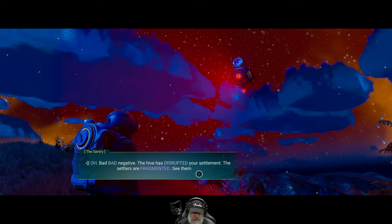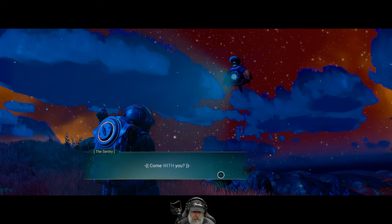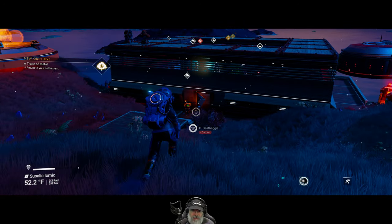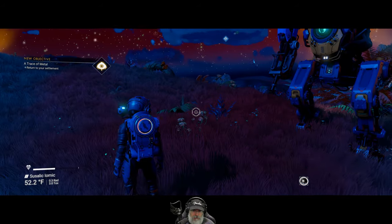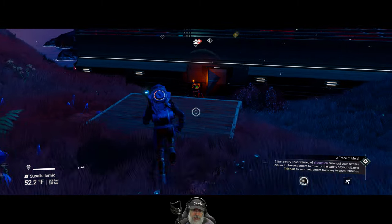The hive has disrupted your settlement. The settlers are fragmented. So yeah, we've got to go to our settlement because apparently it's under attack from Sentinels. And then I guess we're looking for fungal mold or whatever to make the acid stuff.